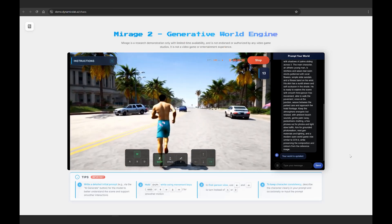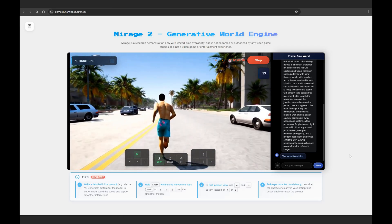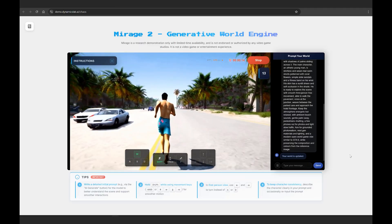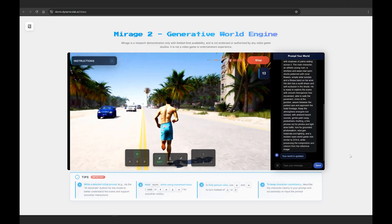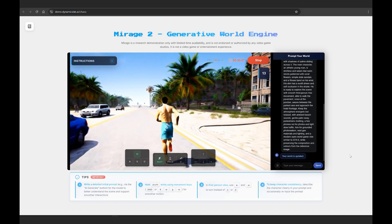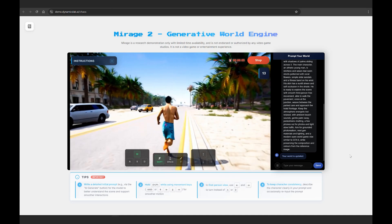There are clearly a lot of glitching issues — you can see it on the cars on the side of the road — but you can also see the potential. If this starts compounding and progressing over time, just like image generation tools a year ago, you can imagine where this is going to be in one to two years from now.